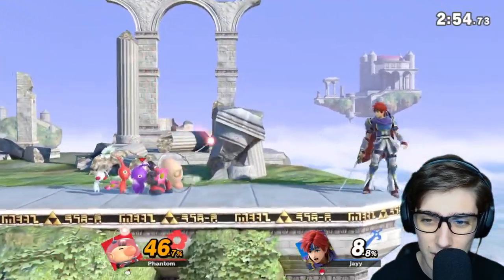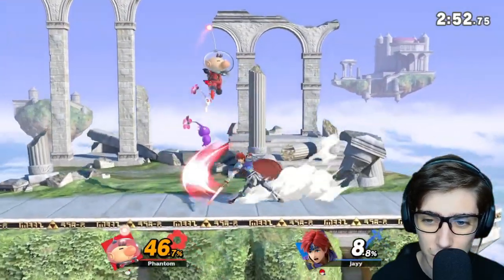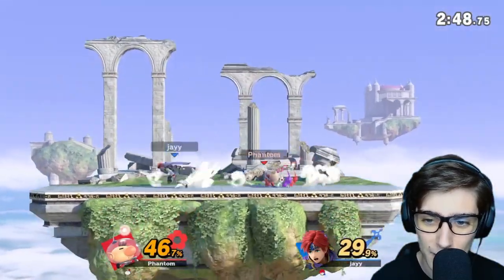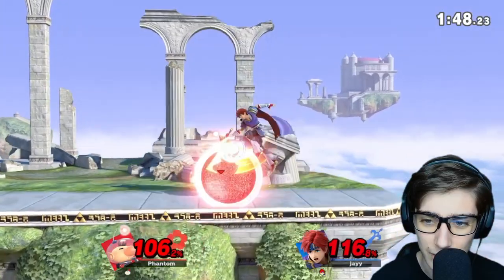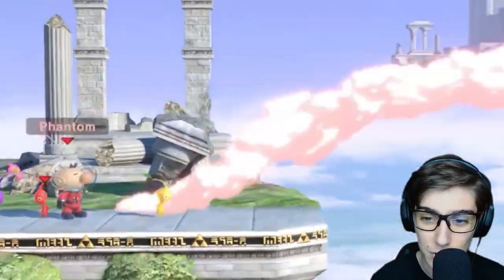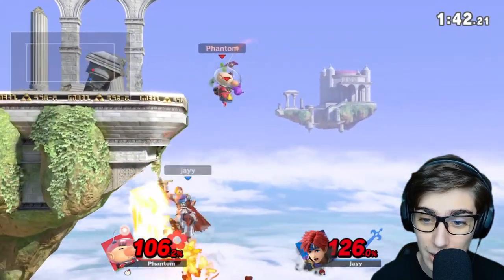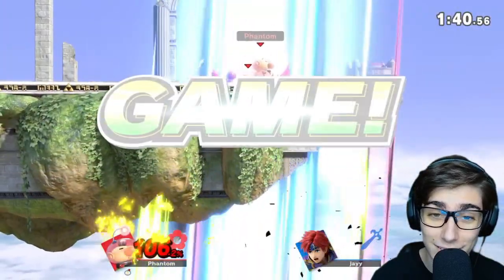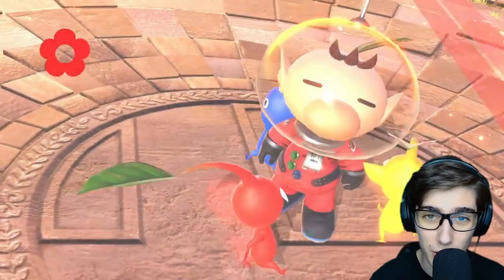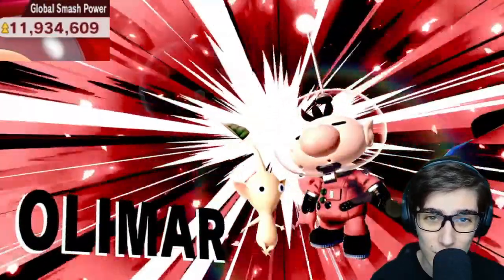Good up tilt — doesn't get the second one unfortunately. No grab either. But there's an up tilt and a nice up air from the red Pikmin. Gotta be careful now — 116 to 106. That's a good down smash, and he doesn't make it back! There we go. As Olimar, I would just say is the Pikmin wielder of Elite Smash — taking it into Elite Smash.